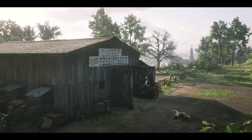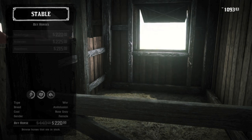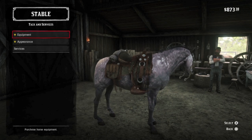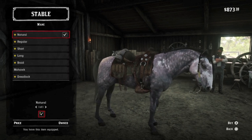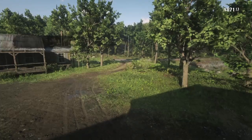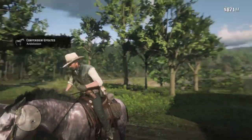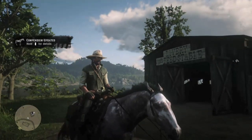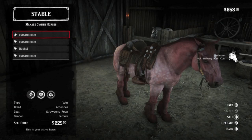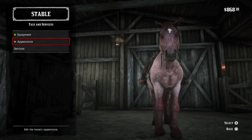The Van Horn Stable opens up after Chapter 6, and John is happy to show all the horses available. Starting with the Rose Gray Andalusian, who at level 4 arrives at 10 health and 8 stamina — the strongest Andalusian, with a shiny, almost metallic silver coat, very reminiscent of the silver Turcoman. Then we have the Strawberry Roan Ardennes, the Ardennes with the best stats at level 4, with 10 health and 8 stamina — the bravest and biggest horse in the Van Horn Stable. Just look at that pretty pink coat.